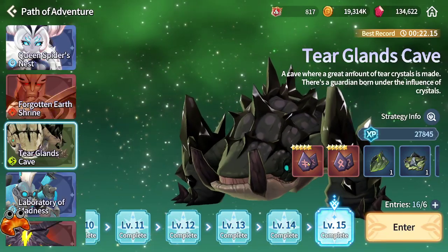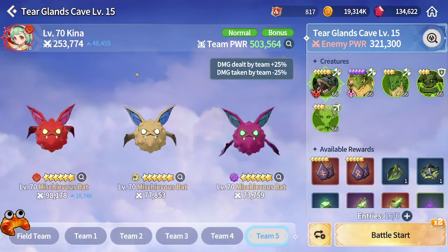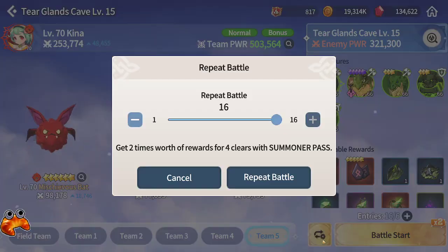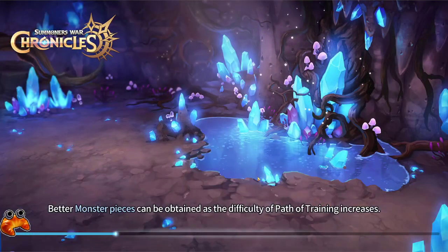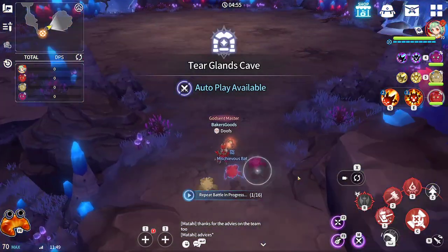Hello, for today's How I Troll video, I'm going to be showing you Turglan's Cave. I'm going to be doing level 15 with a Fire Kena for attack buff and three Mischievous Bats for defense break. All the Mischievous Bats are runed on attack or damage attack.